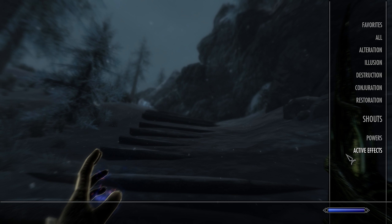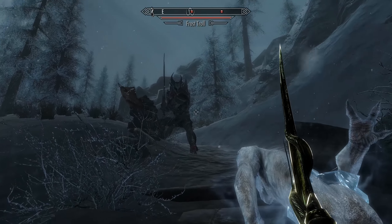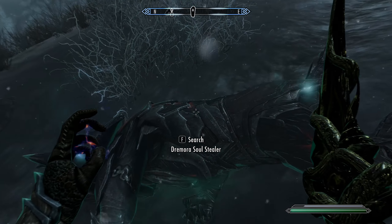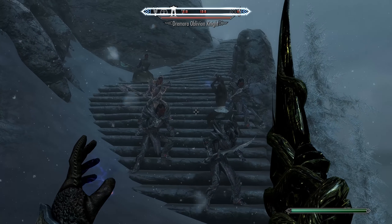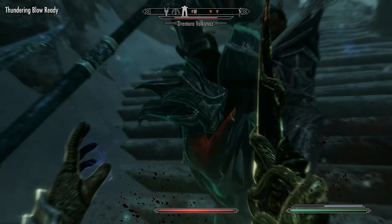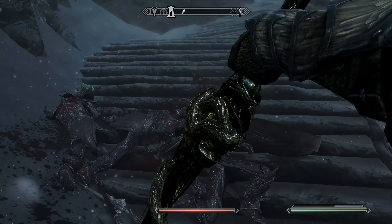All right, let's go — what shout do we want to use? Let's go ahead and see. Oh yeah, there you go, you damn Daedra. You get a greatsword. Cool. Holy crap — is there an Oblivion Gate around here? That's insane.